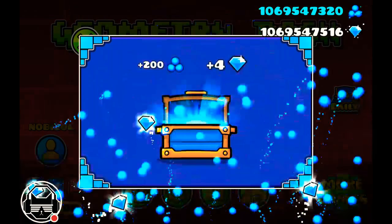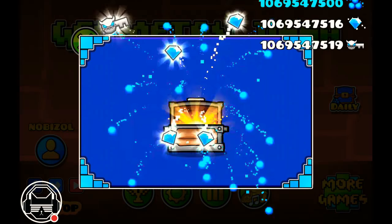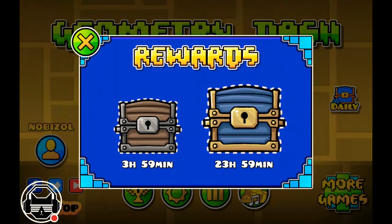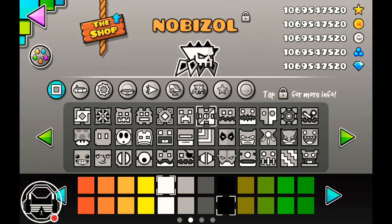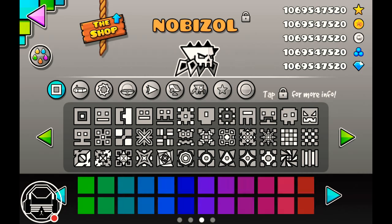Start off by opening my chests. Got some good stuff — nothing I already had. I have literally every single thing in the game.